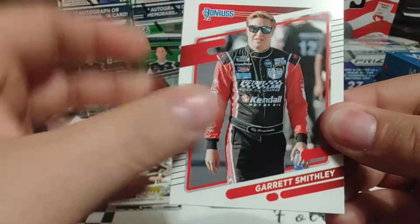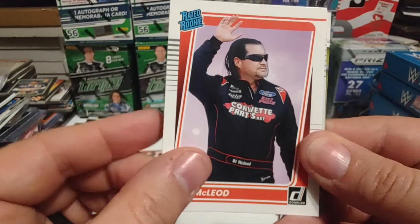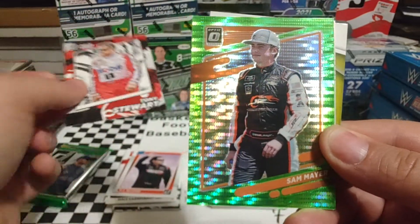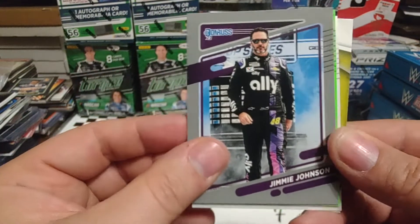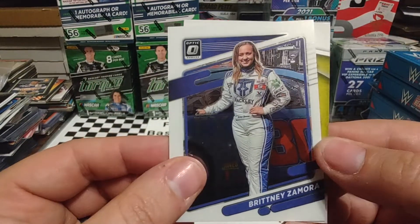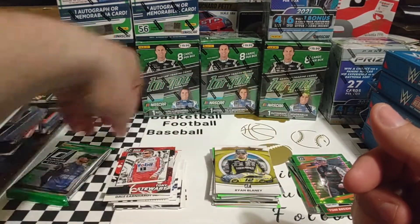Pack number six is going to start out with Garrett Smithley. I think if Garrett could get a good ride, he'd be right up there. BJ McLeod, Rated Rookie — first time BJ's on a licensed trading card. Tony Stewart, Race Kings. Got a green Pulsar — Sam Mayer, again. We talked about Sam a little bit, think he'll be a first time winner soon. Gray Border Jimmy Johnson. Who's our Lime Green going to be? My Carmen. Brittany Zamora, Optic — that's the third Brittany Zamora card we've had today. And our final card of the pack is a Ryan Blaney Contenders Bronze.